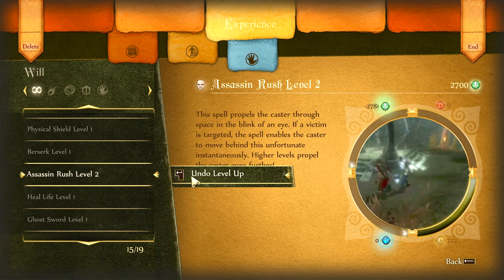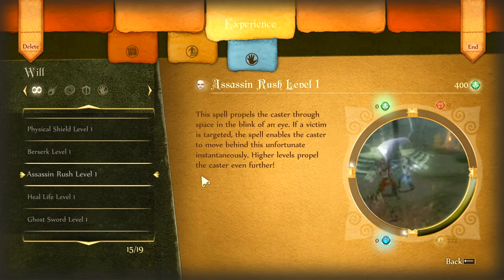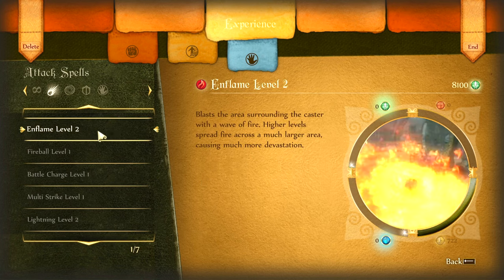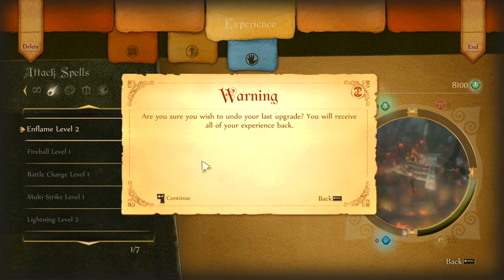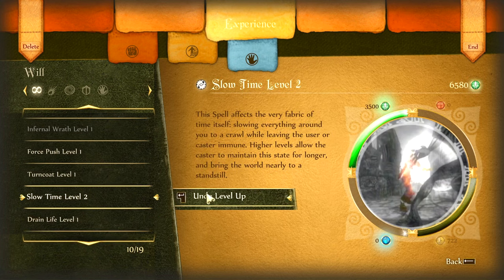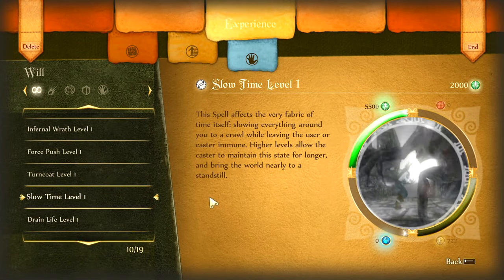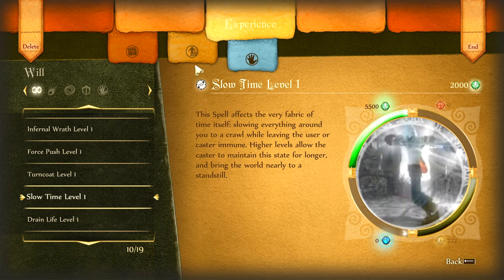If what you sell is worth more experience than the negative value, it'll just do the difference. But if it's less — like if it's negative 2,700 and you sell something worth less than 2,700 — it automatically resets to zero. So we'll sell Assassin Rush level two. Remember, you have to do all of this without leaving the experience spending menu, because if you leave, it removes your ability to sell anything purchased previously. You'll notice we went back to zero, but we still have the In Flame skill, and undoing that level up now gives us the full value — 3,500 experience.